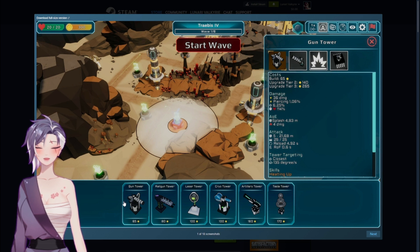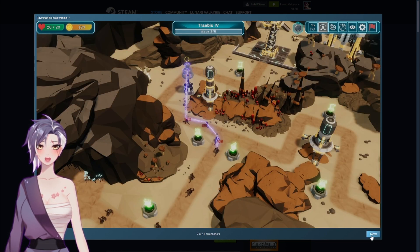Cryo towers! That might be my favorite — I'm a sucker for ice. An artillery tower and Tesla towers. I'm sure there are other things that you can use as well, which is very exciting. But check that out — look at the terrain of this unknown world that we've landed on.